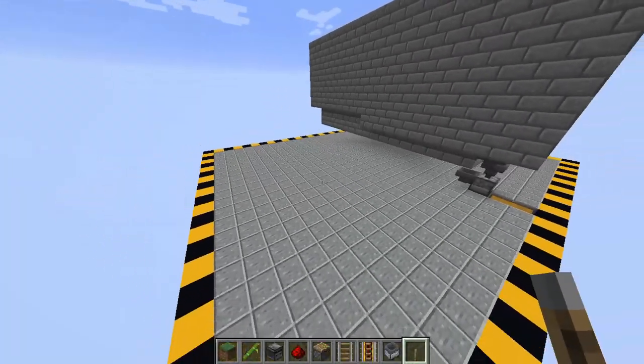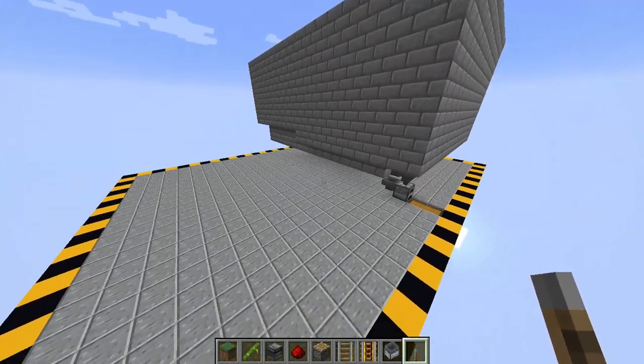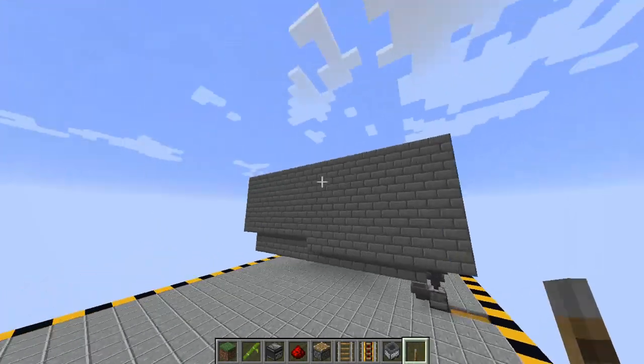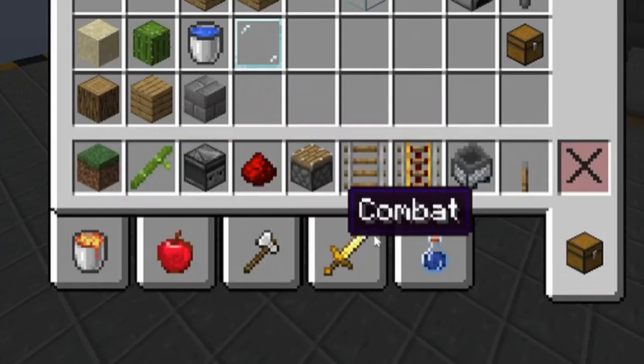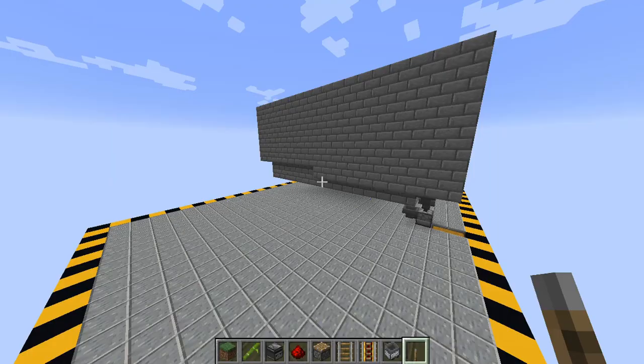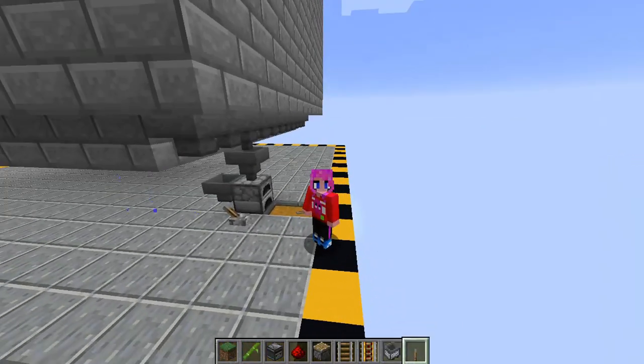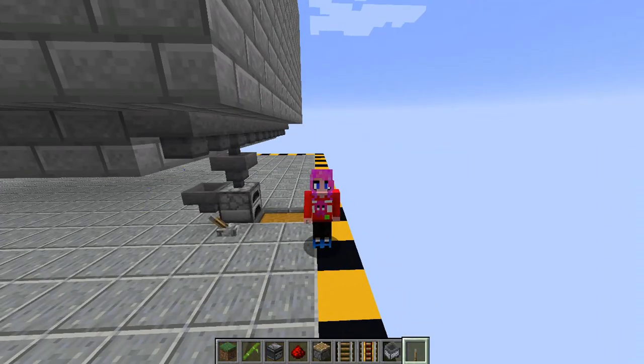For the bamboo section, which is the fuel section of the XP farm, you're going to need these items, including some items to create some sort of structure around it. You'll also preferably need a lever to lock this hopper — like I showed before, locking the hopper with a lever to get the contents out of it.